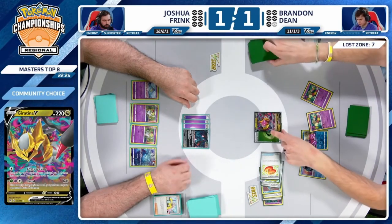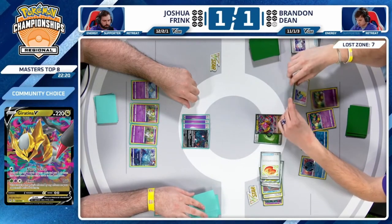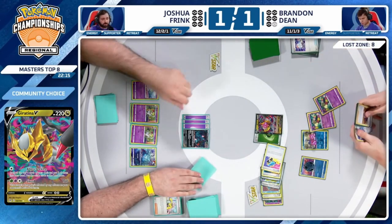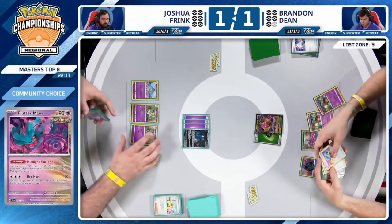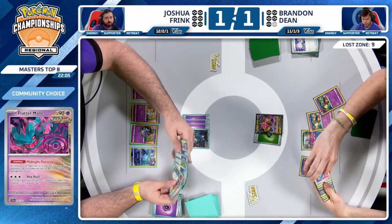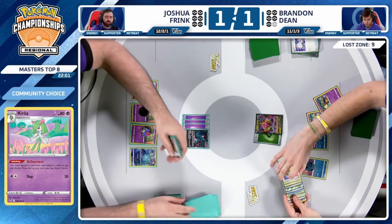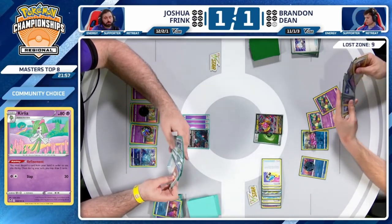The damage lines up perfectly against Cramorant — just building your own Colress's, trying to find an opportunity to even play the game. Switch and Switch Cart go to the Lost Zone — nine in there. But Joshua has to be feeling pretty good: Flutter Mane with no damage, three energy. And going to refinement away that Radiant Greninja — we don't even need that extra draw power.